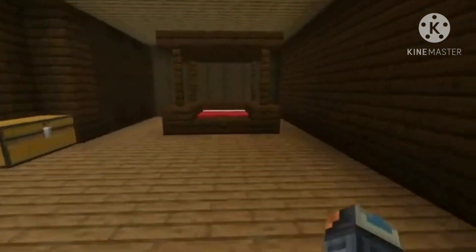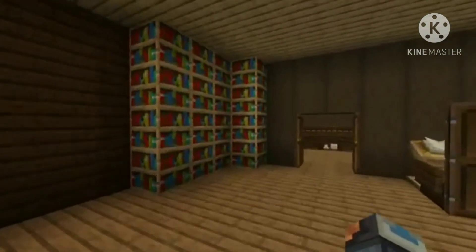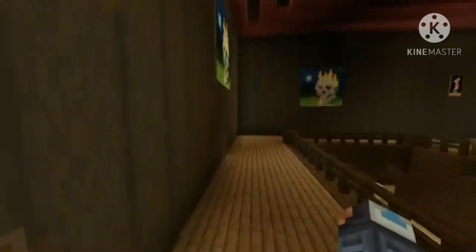Come in here — here's just a guest room basically. Here's where you can read, here's a chest, here's a really cool bed — I like this design of a bed, it looks really cool. Here are some books you can read. Nothing too exciting about that room.